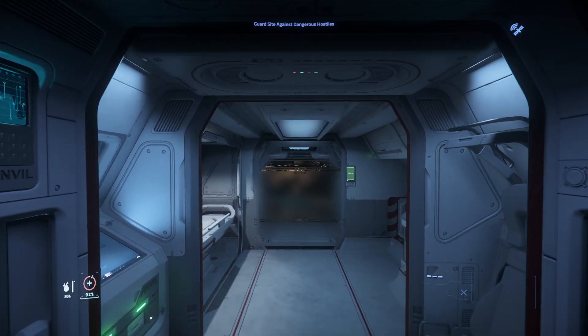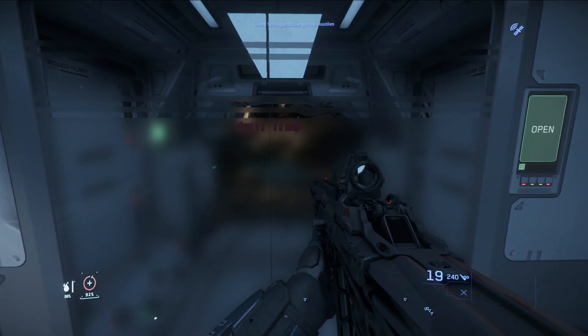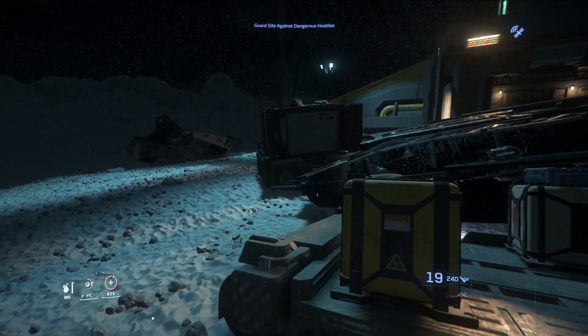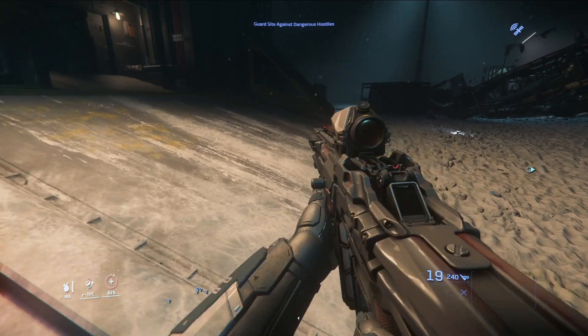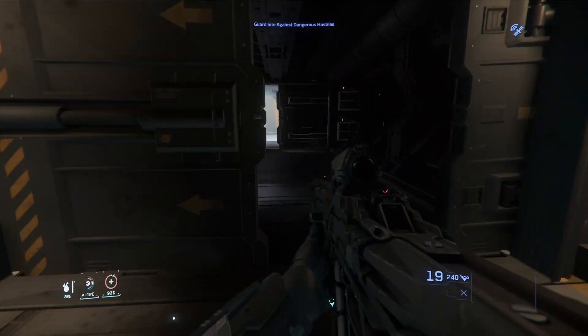The great thing about running the Pisces is not only does it have a medical bed so if you take an injury you can fix yourself, but it's so small it fits right up at the front door. It's quick, it moves, it's got a quantum drive — it's got everything you need. You park it right there. We are here at the site. Let's talk about the kit. Of course you need heavy armor — any heavy armor is fine.